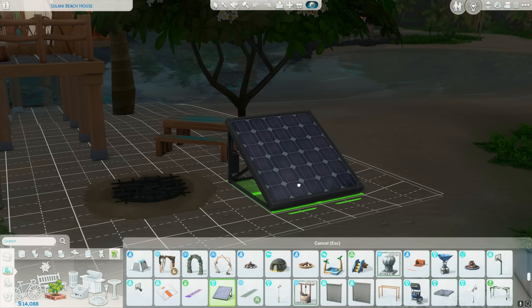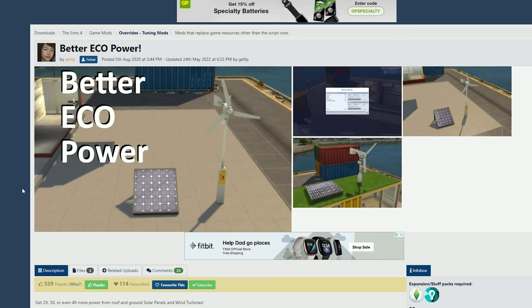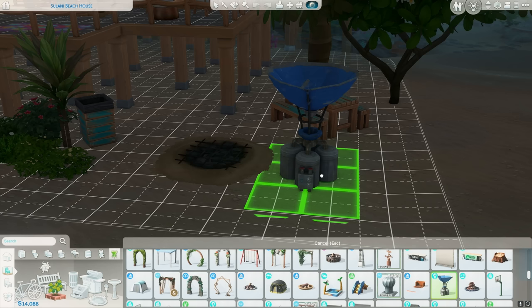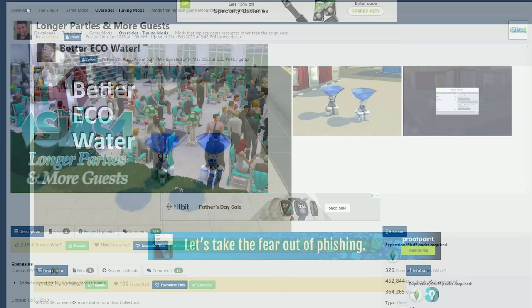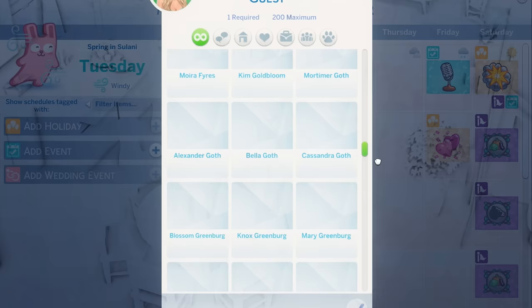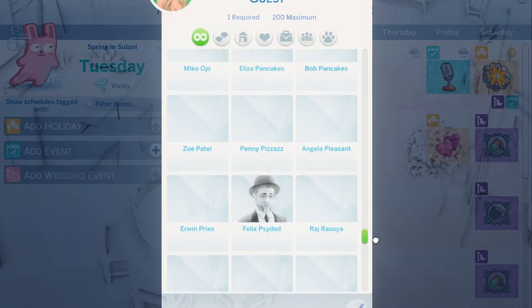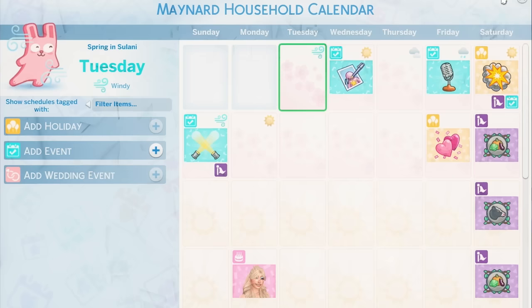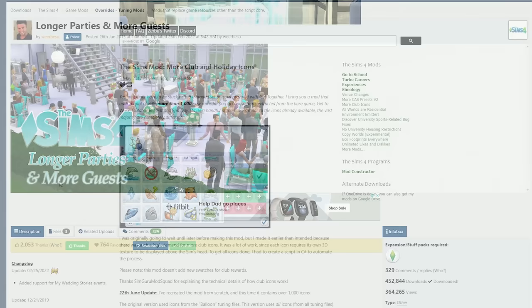Better Eco Power does exactly what it says — when you buy something that produces power in-game, it produces more power than normal. I've got the three-times version, and I also have Better Eco Water at three times as well, so you only need one or two water collectors to supply the whole house. Next is the Longer Parties and More Guests mod, which lets parties go on endlessly until you finish them, and lets you invite any guest in the world. The guest list takes a while to load but it means you can invite cousins and people you've never met — it's perfect for family gameplay.